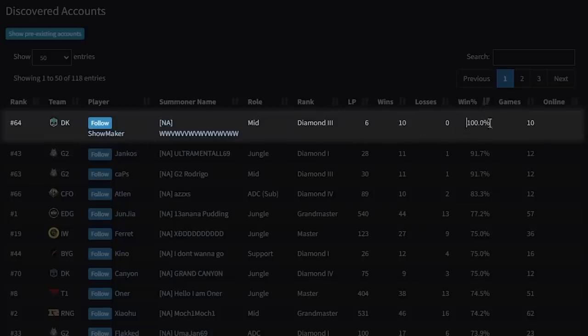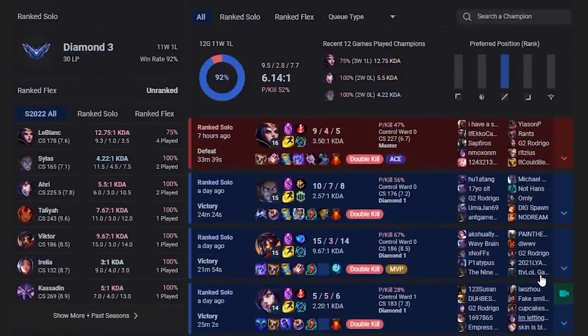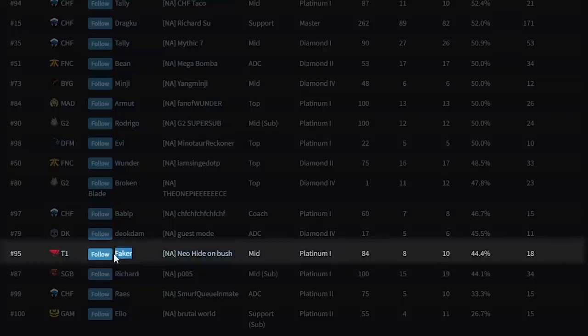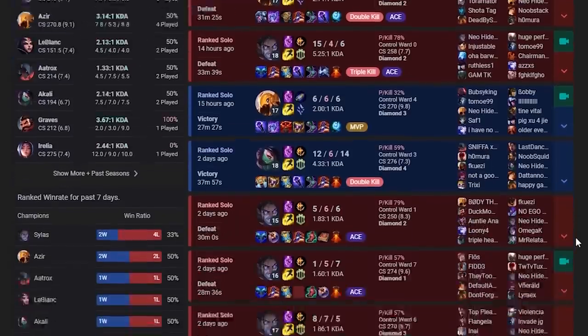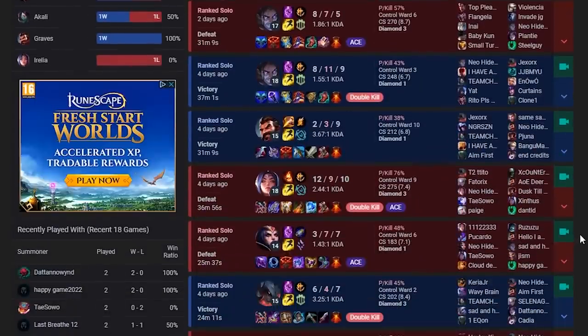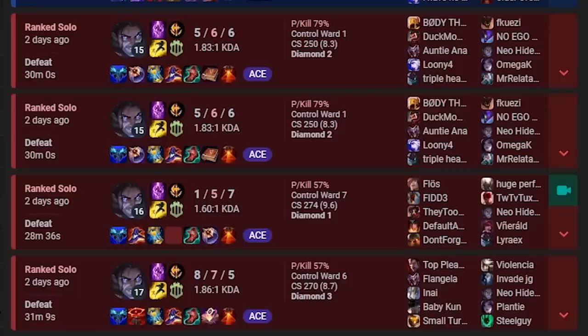Showmaker currently has a 100% win rate and is 10 and 0. Caps was undefeated at 11 and 0 until just the other day. Surprisingly, Faker has the fourth lowest win rate out of all Worlds players — a 44.4% win rate with 8 wins and 10 losses, currently sitting at Plat 1, which is also the starting MMR. To be fair, he's probably been getting griefed every single game in NA solo queue, and he's gotten aced in almost every single one of those losses.